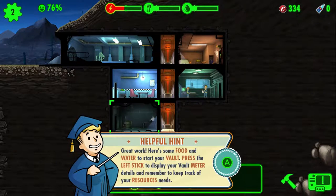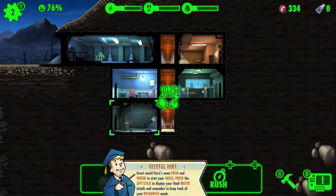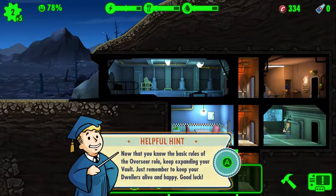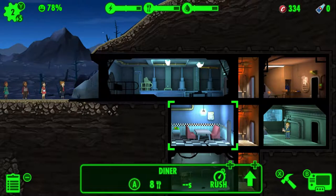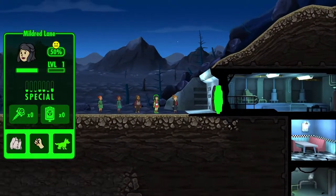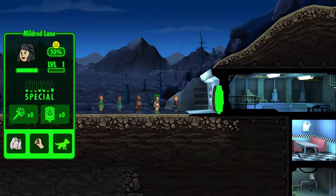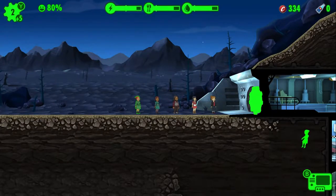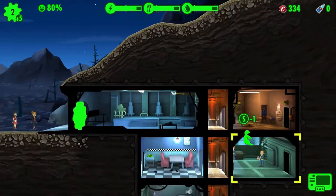Press the left stick to display your vault meter details and keep track of your resource needs. More dwellers are here — yay, our community is growing! Now that you know the basic rules of the Overseer role, keep expanding your vault and remember to keep your dwellers alive and happy. Good luck! We've got Nancy Stewart, Mildred Lane, Christian Hill, Donna Davis, and Tammy Perry — whole oodles of people.